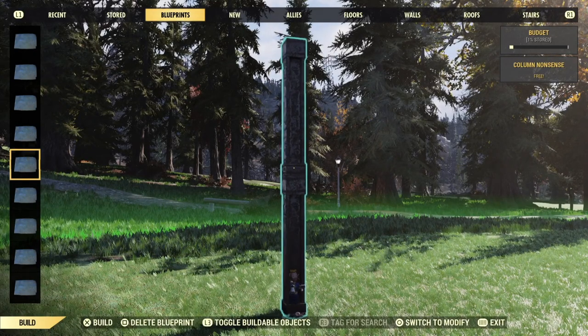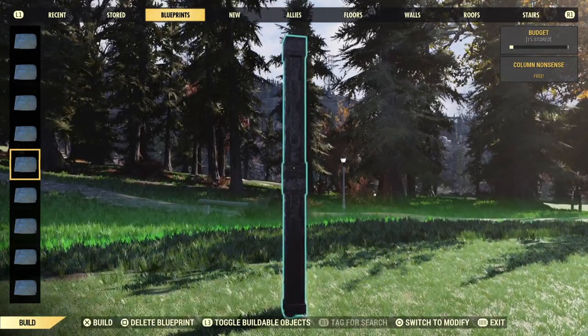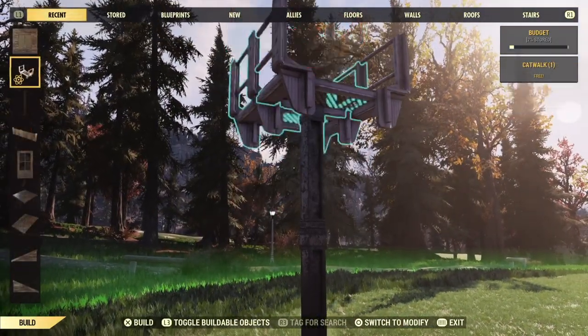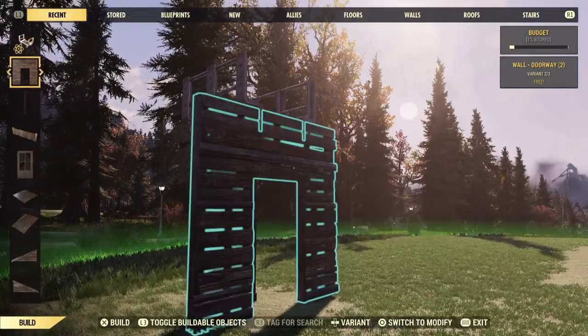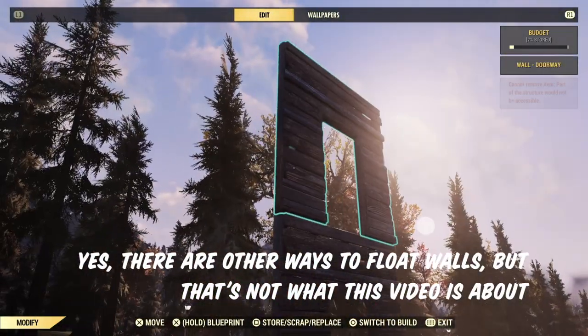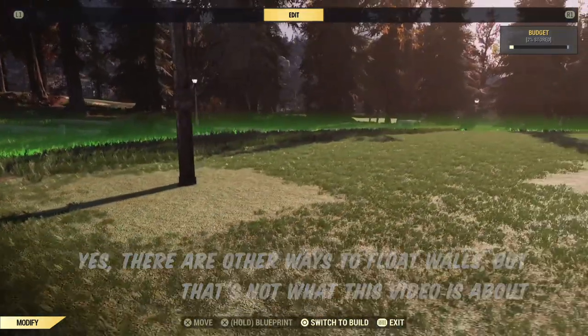Now it's time to get a little fancier. You can snap catwalks onto columns, which is where vault girl here comes in handy. If you placed her facing towards your foundation like I did, the catwalks will always snap behind her, so it's much easier to plan stuff like your floating shipping container build when you know where the catwalks are going to end up. And of course, because catwalks are magic, you can snap walls to the catwalks above or below and then remove the catwalks to create floating walls absolutely anywhere.